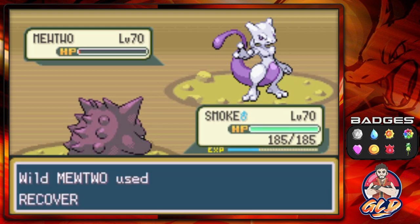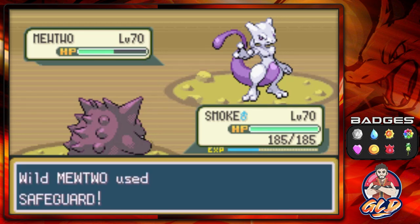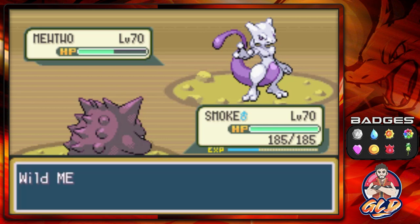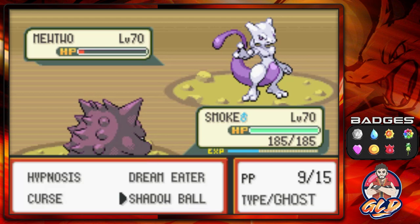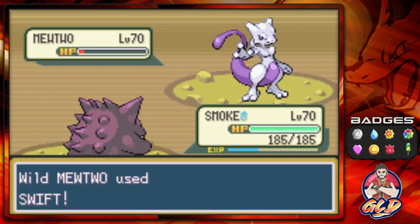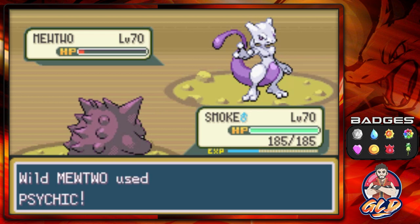This is going to be difficult — look at that, it uses Recover. This is why Mewtwo is one of the hardest Pokémon to capture. Many of you have been telling me to put it to sleep. Mewtwo already knows it needs Safeguard. We need to get Hypnosis in. Swift won't work on Smoochum since it's Ghost-type, and Swift is Normal-type. Mewtwo's been weakened a little but it knows what's coming. I'm basically wasting turns and it's nerve-wracking.